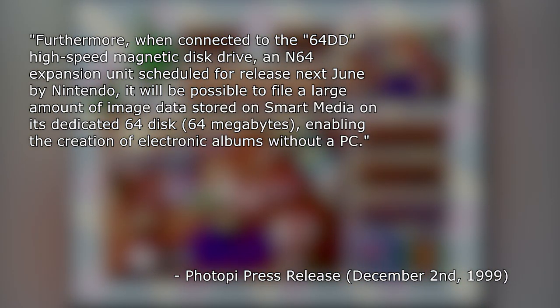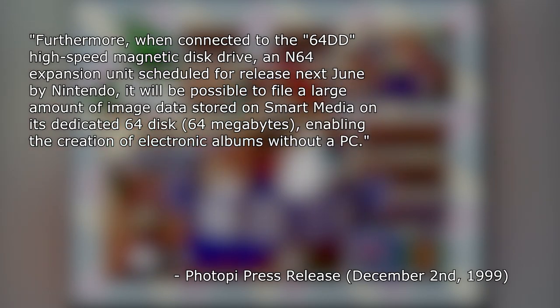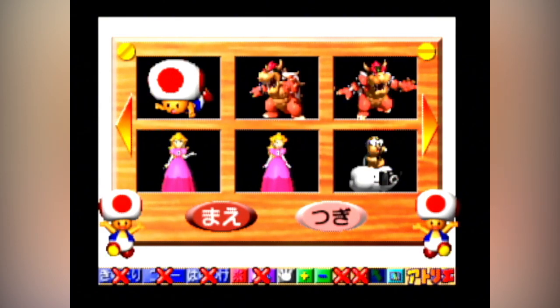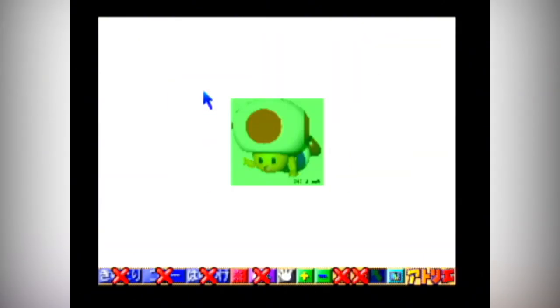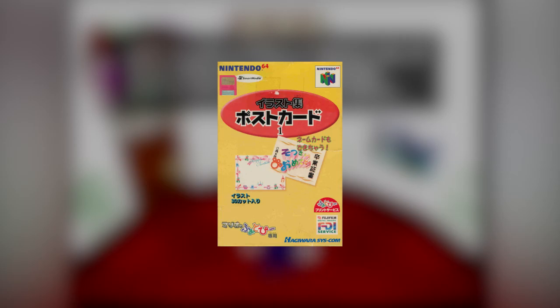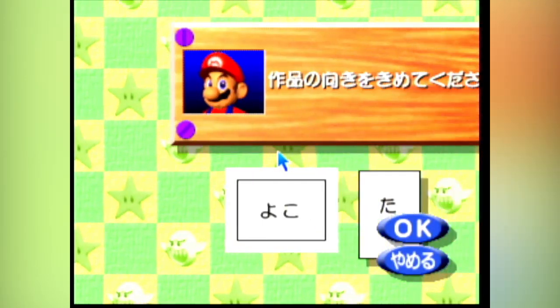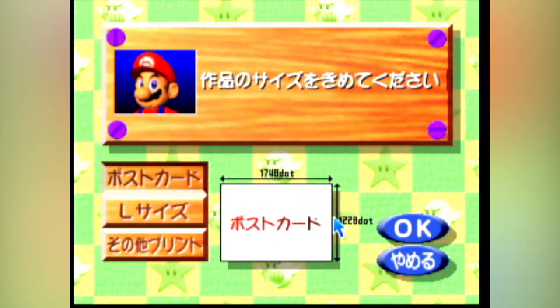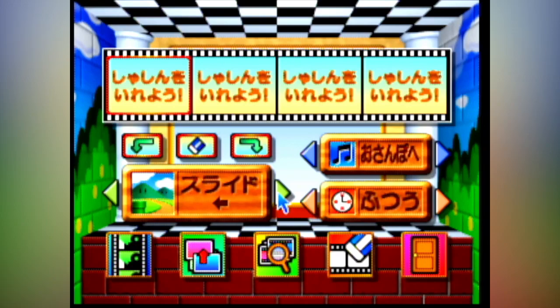A press release noted that when connected to the 64DD high-speed magnetic disc drive, it would be possible to file a large amount of image data stored on smart media onto its dedicated 64DD disc — 64 megabytes — enabling the creation of electronic albums without a PC. Despite the press release only mentioning using the 64DD discs as a storage format, it's completely possible they could have also been used as illustration collections. When Mario no Photope was released, multiple different smart media cards featured illustrations ranging from generic borders to characters such as Bomberman and Yoshi — it's possible that 64DD discs similar to those smart media cards could have also been planned. When the game was released in December 1998, almost all mention of 64DD connectivity was completely cut from the game, minus two error messages.